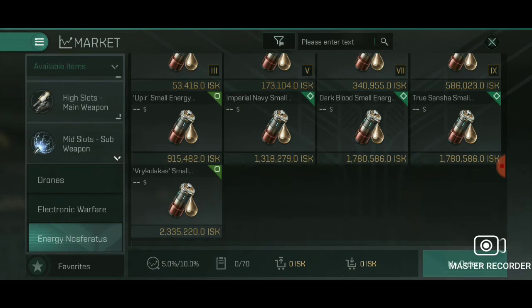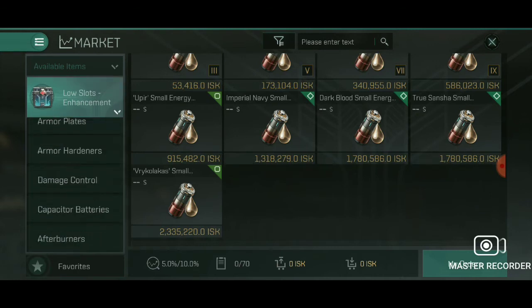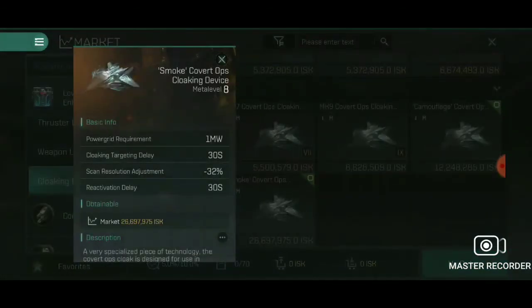You're going to lock on and hold. Now here's where the problematic part of the ship comes in: we only have three fittings and one belongs to the covert ops immediately — there's nothing else you're going to use on the ship besides the covert ops. One megawatt, cloaking target delay 30 seconds, reactivation delay 30 seconds. The reactivation delay is the problem: once you go invisible you have to wait 30 seconds. Once you become visible again you have to wait 30 seconds before you can go invisible again.